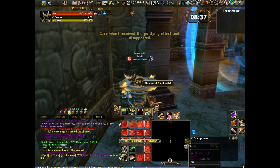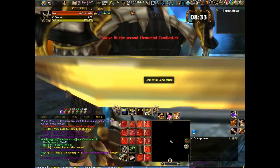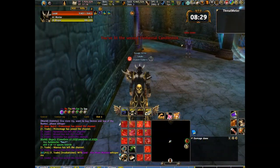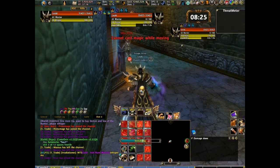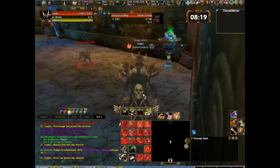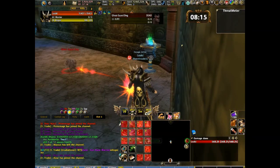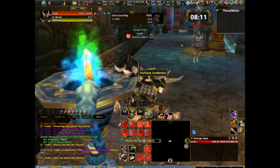Alright, the thing is you have to find these 2 Elemental Candlesticks in these rooms. For me it was very easy. I will stealth just so I don't aggro onto these. Just so this dog doesn't give me away, I will use my Snipe ability. It has a 2 minute cooldown, so only use it on the dogs, because they can sniff you out even if you're stealthed.